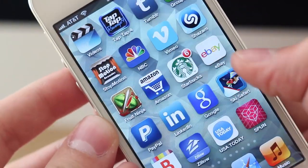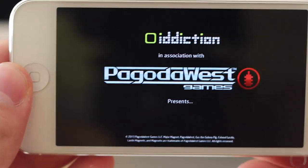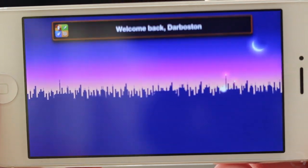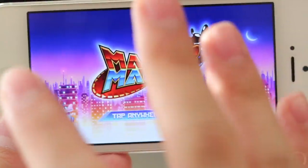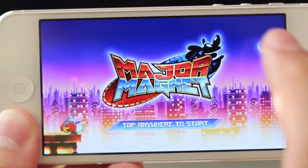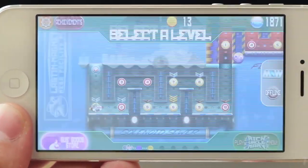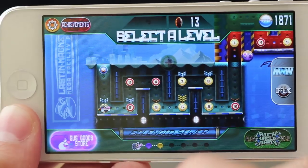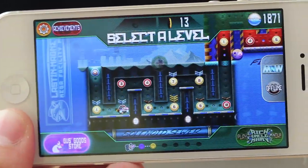Hey guys, welcome to another episode of AppQuest. I'm your host Daniel. Today we're taking a look at Mayor Magnet for iOS. This game is the editor's choice app of the week and it is 99 cents. It's a platformer and it's kind of like an old school type game with a really nice modern twist. It's physics based and it has to do with magnets, and that just equals complete awesomeness.